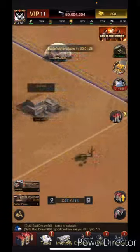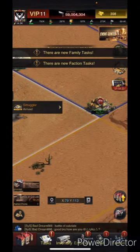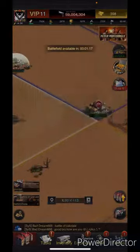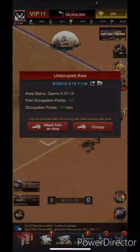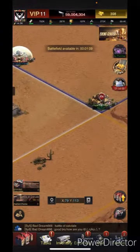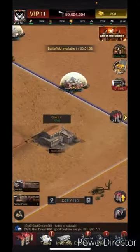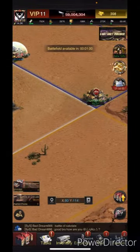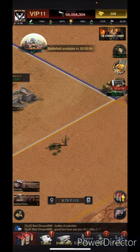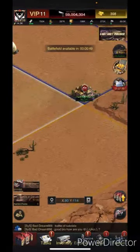Progressively work your way toward the middle. You can only capture things connected to land you already own. If you capture spots to surround the enemy zone, those guys in the yellow zone won't be able to take any land unless they attack yours. You want to keep expanding while also holding off your enemies — that's why I like having strong players in the corners.